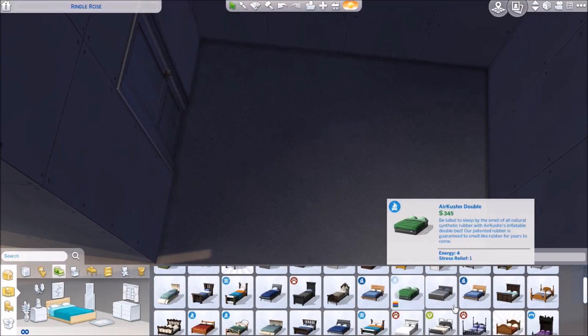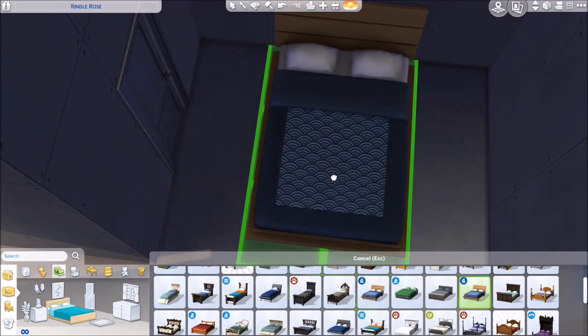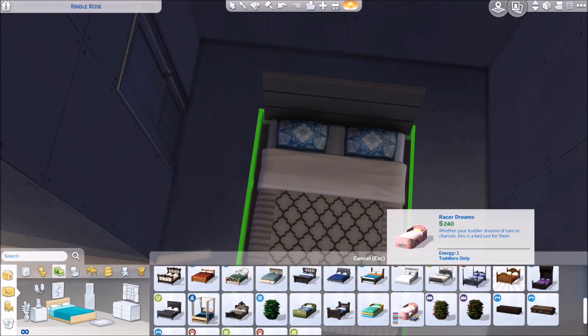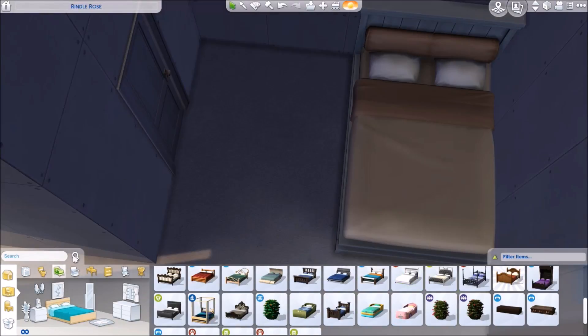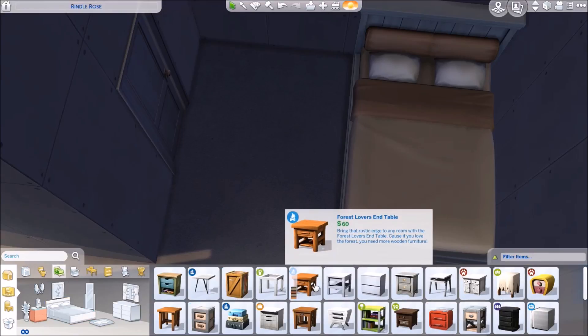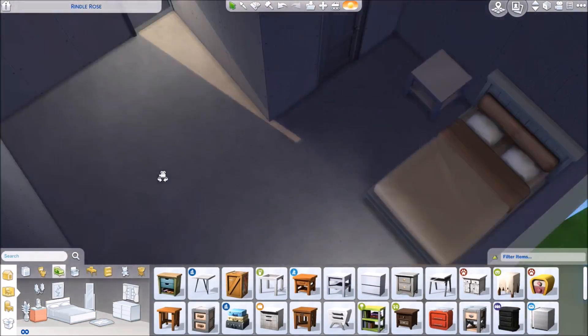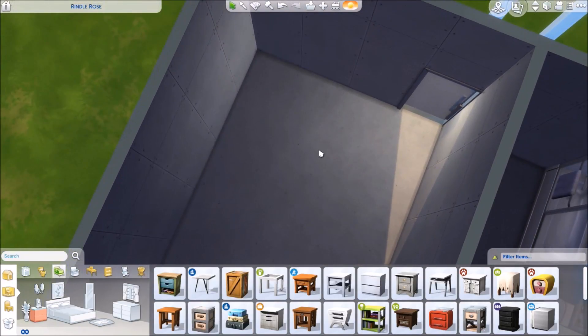Bedroom — oh my god, we have four minutes. I'm starting to get a little frantic. We'll just make a bed over there — make them a good bed, like an expensive one, small house. Okay, we got them a bed, and now they need a nightstand. This thing will do.